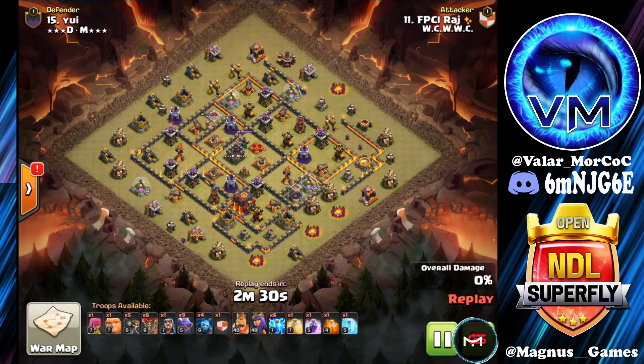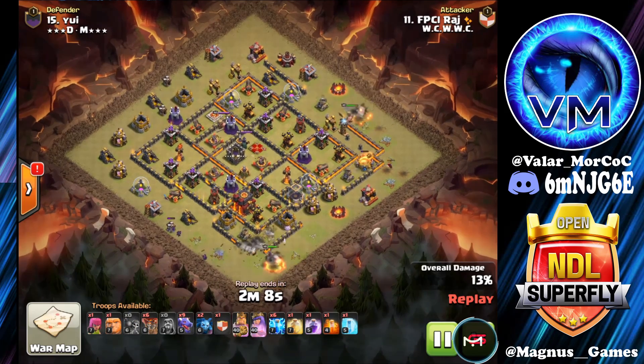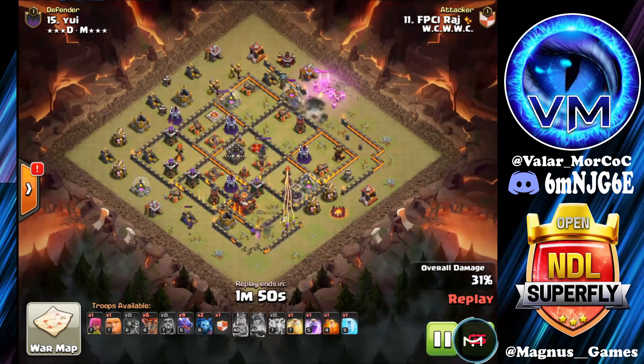In our last one, we've got Raj coming in with a Zap Drag attack. Sending in a couple of Minions early, working on some free percent, some free funneling, and to ensure we don't have any issue with time. The BK is coming down at three o'clock, working his way in towards the Mortar and the Tesla. We've got the Queen down at six o'clock, locking onto the Air Defense. Sent in a ton of Wall Breakers. We've zapped an Air Defense, sniped an Air Defense with the Queen — ability has been used. The BK ability being used will also keep the top side nice and clean.